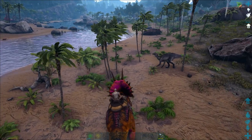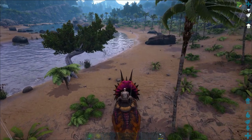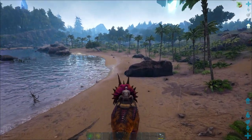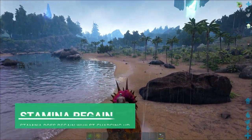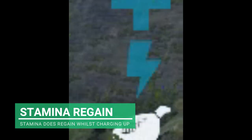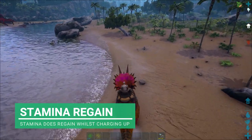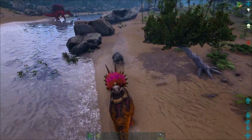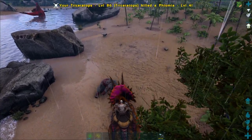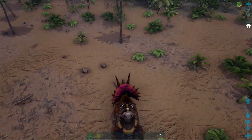A good thing about the Trike with this charge attack - you can see we're about halfway on stamina, but if I stop to build up my charge, my stamina will still recover while I'm building up the charge meter. Then I can just let go and away we go again. There we go - we've got a Baryonyx running right into us!